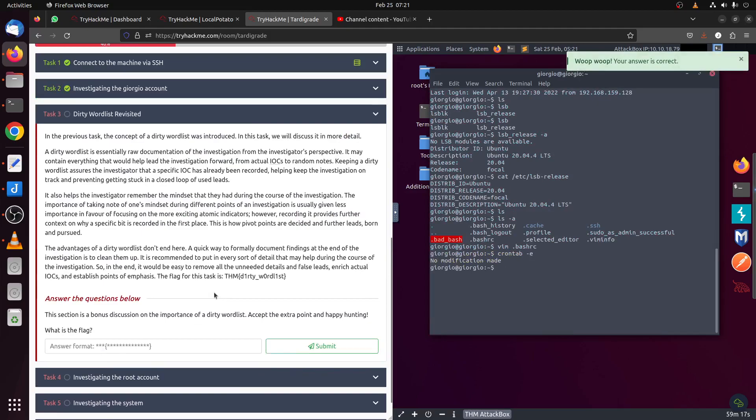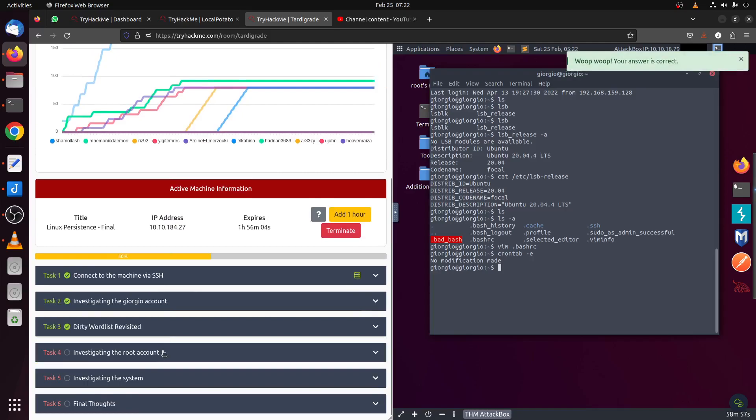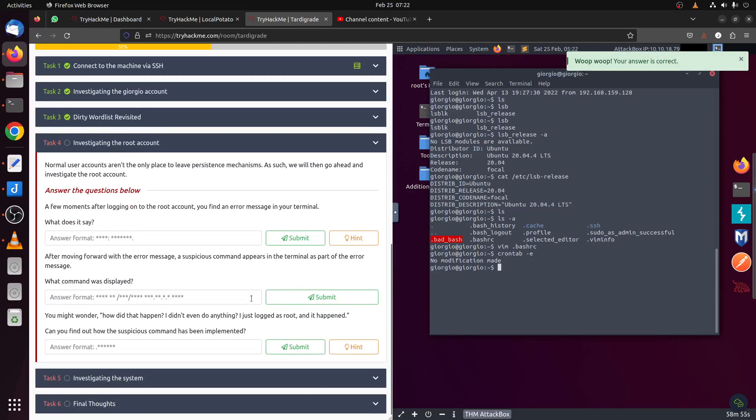The dirty wordlist is essential — documentation of the investigation from a vessel perspective may contain everything. The point is you must write down all your findings; that's the whole point of this room. After a few moments we get to root. Let's see.